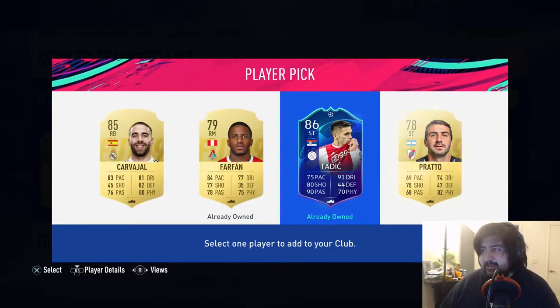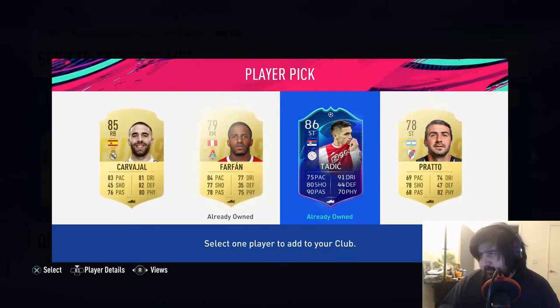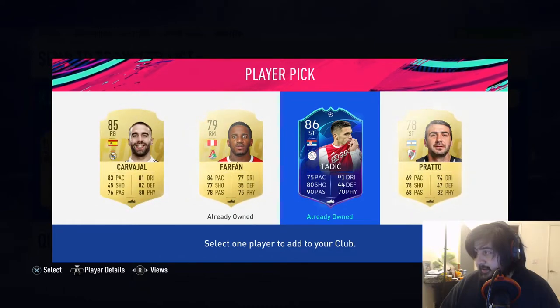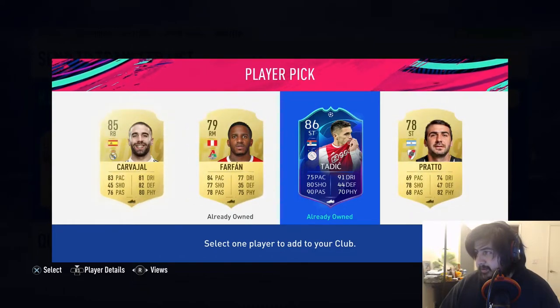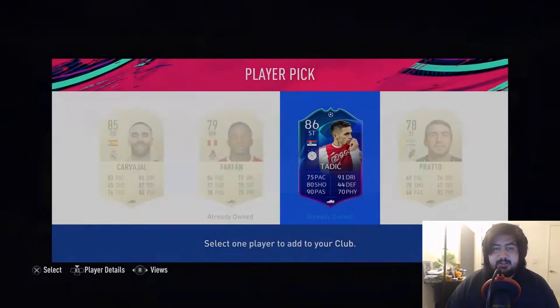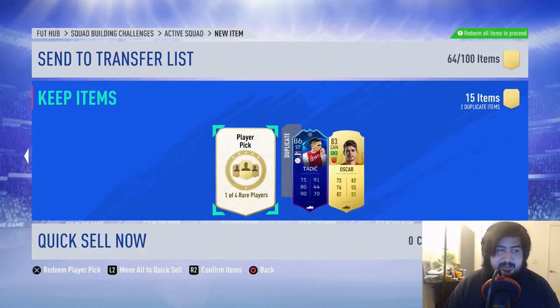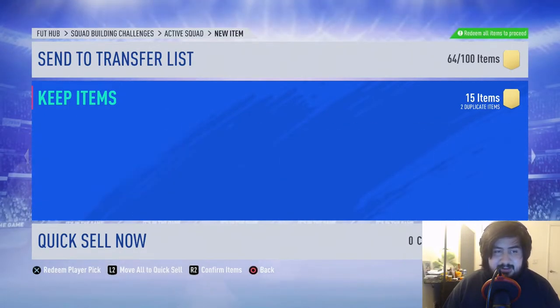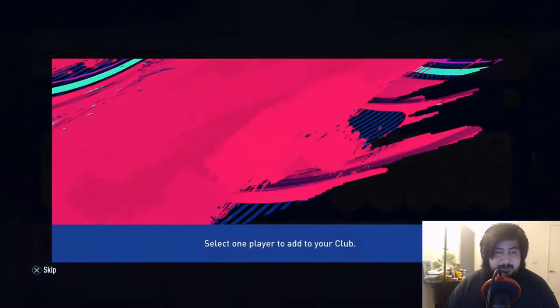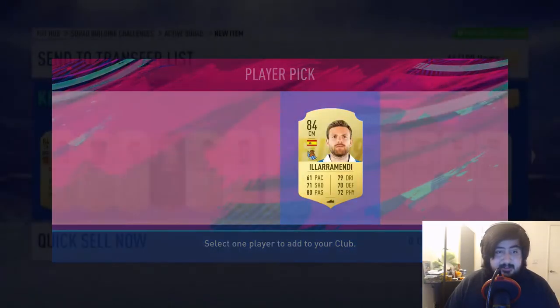Did they get rid of the glitch? I don't think they did. Let me check the difference between 85 and 86 rated. Okay — it's 10k difference. We're going to go for the Team of the Group Stage player. We can do the glitch and add him to the team — this is already looking like a dub. 84 Mendy as well — we'll do the glitch. These player picks have been nice.